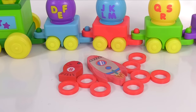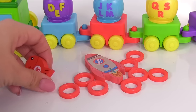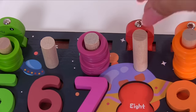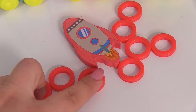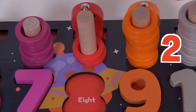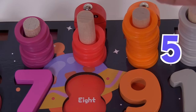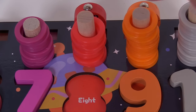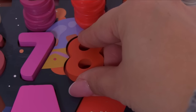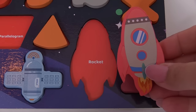We have some more puzzle pieces! It's a fish with the number eight. It goes right here. We also have red rings — let's count them: one, two, three, four, five, six, seven, eight. And here's the number eight. And what other puzzle piece did we find? It's a red rocket!